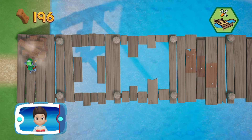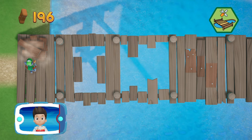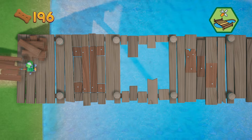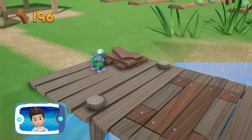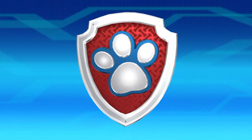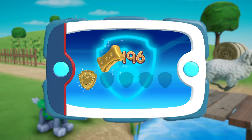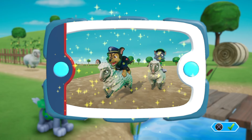That's great! Try again! Perfect! You've placed all the pieces and helped Rocky to repair the bridge! Now the sheep can go home! Great job! You've found all the pieces and unlocked a picture!